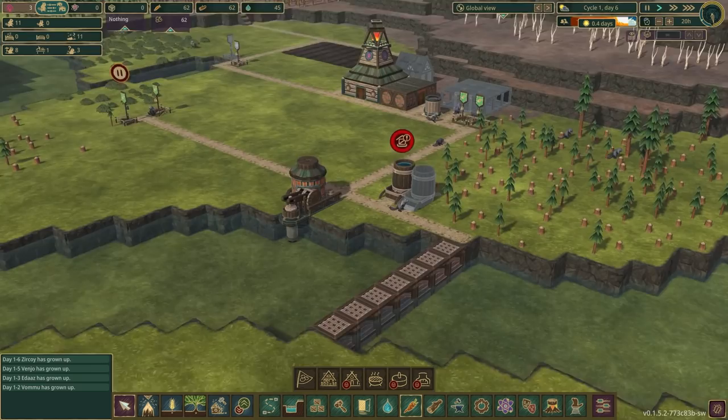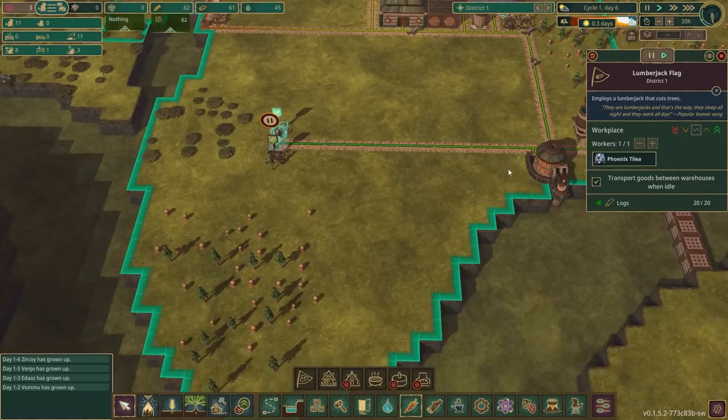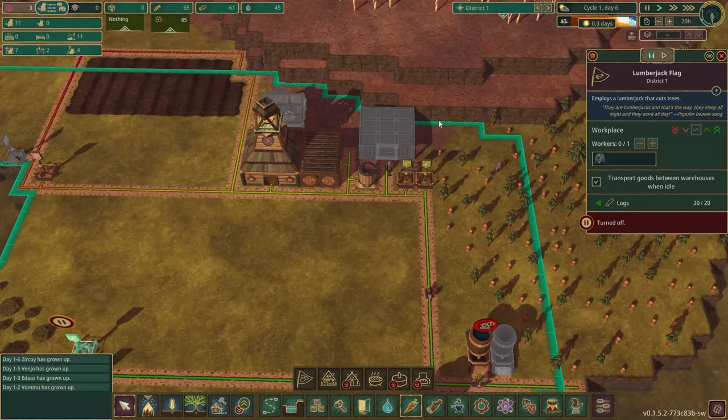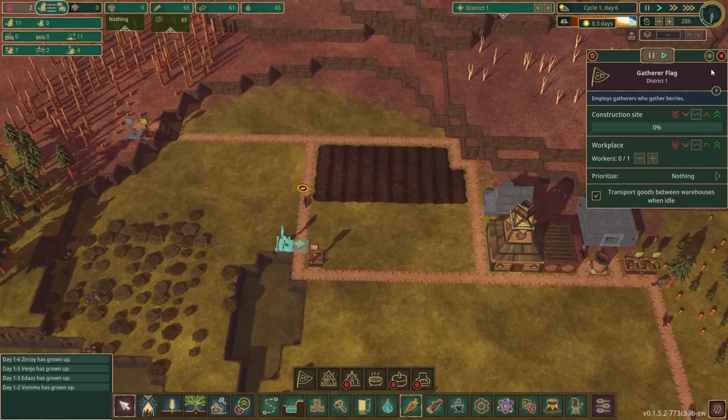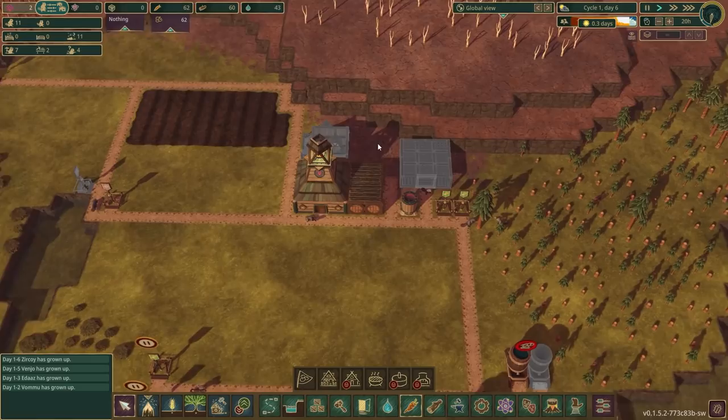And with less than half a day left, they manage to finish the dam. There we go — we are, for the time being, somewhat safe. You've got 20 logs there still. Both of you have got 20 logs, so we don't need you working there — you can crack on and do other things. In fact, what we probably do need is for this to be finished so that we can empty these.